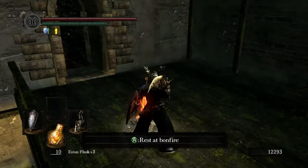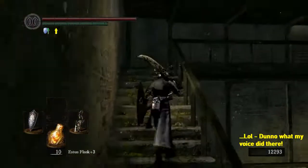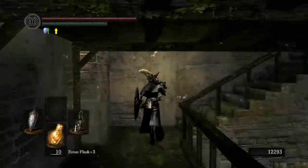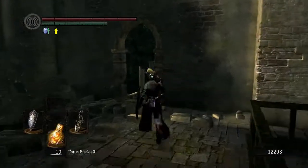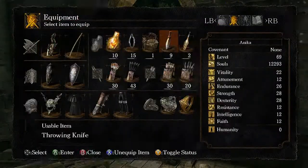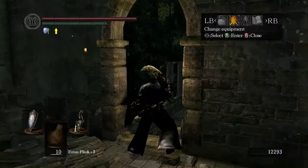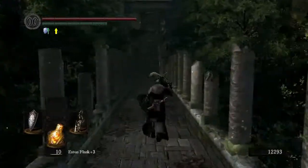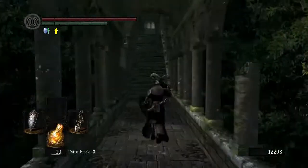Right, we could just go to Firelink Shrine normally. How many homeward bones have I got? Oh, five — okay. I need to start putting stuff in the box, and I still need to look at that brass set. I still haven't done it; we'll do it when we've finished all the other little bits and pieces.